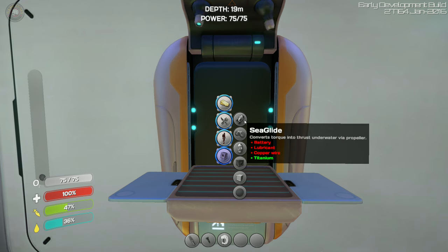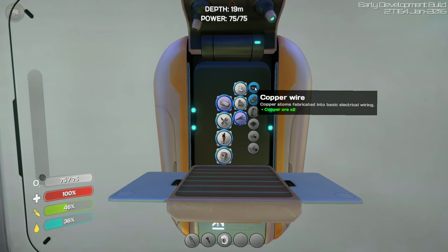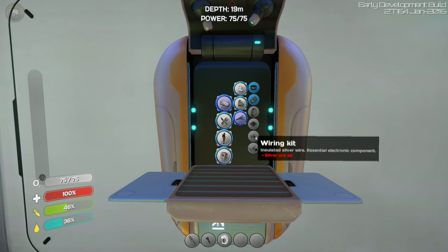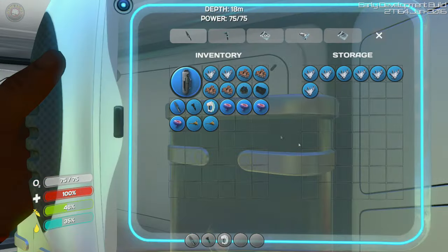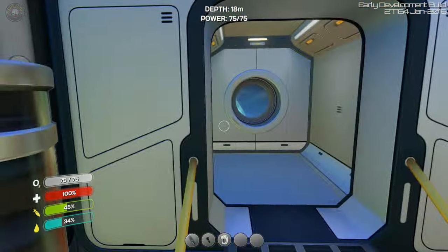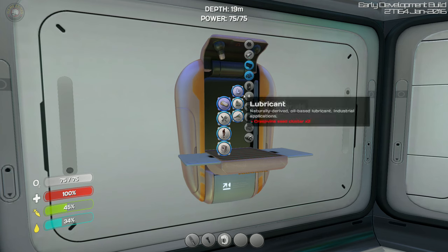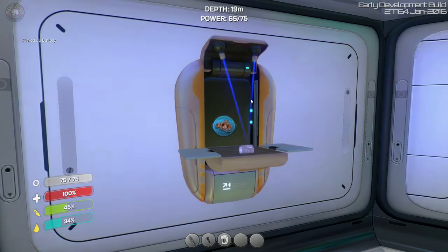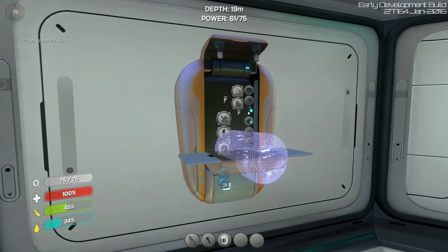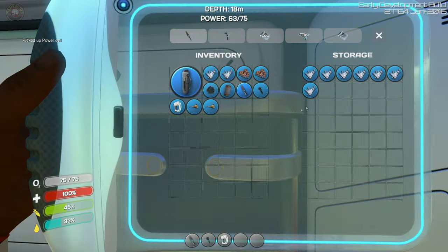The sea glide is really nice too — we'd need battery, lubricant, and copper wire. Copper wire is obviously built with copper. We're going to need to get a whole bunch of other stuff throughout this whole Subnautica adventure. We can build copper wire, we can do a sea glide if we want, but we don't want to waste the resources right now. I do want to build an extra battery and power cell just to make sure.